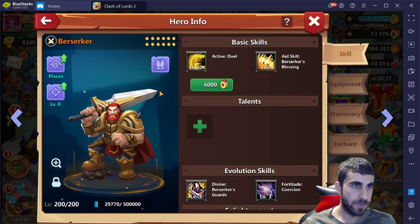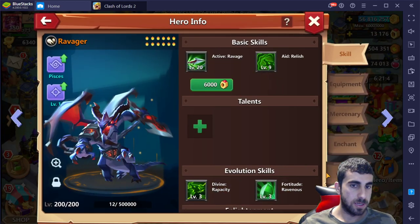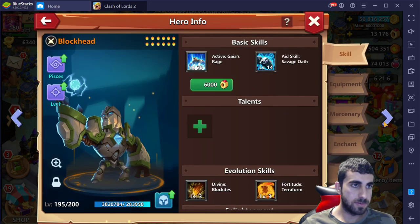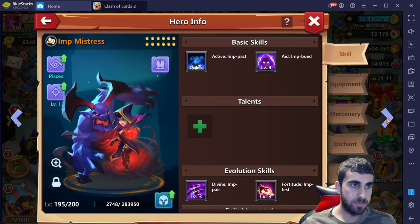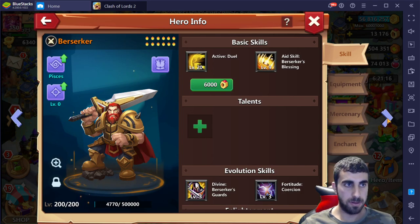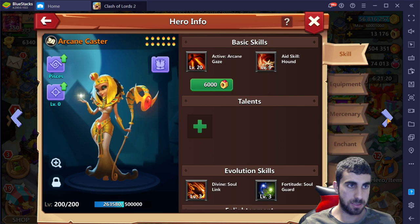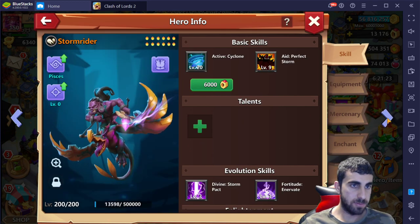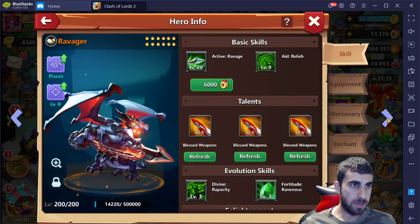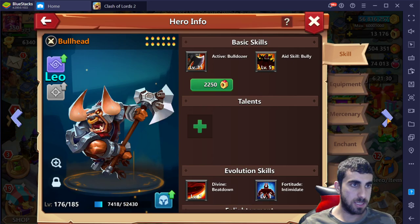Here are the hero aids he currently has — Pisces on the hero aids. There's one of your ravagers for hero aids, and the Blockhead. A lot of them look like Pisces honestly — some have skills on, but majority of the hero aids are Pisces, just waiting for enlightenment. Some have talents on them. It ends right over here with the ravager, and the rest are low levels — all just Pisces.